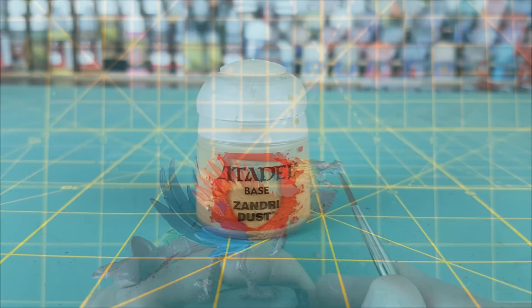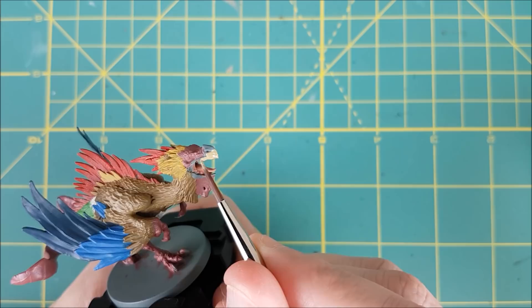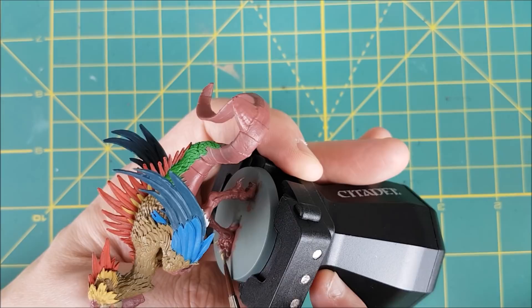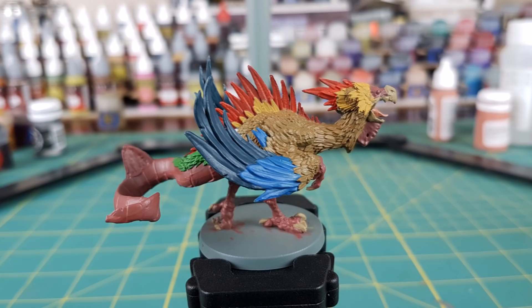For the tongue and the inside of the mouth I'm just going to use some pure Kislev Flesh. Next I'm doing the beak and the claws with a light tan color, Zandri Dust. That's all the base colors on, so I'm switching to some shades.